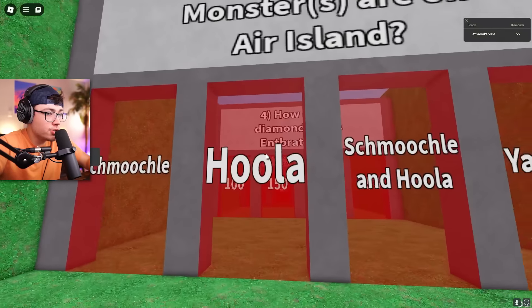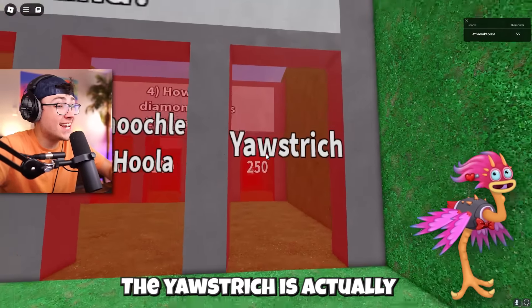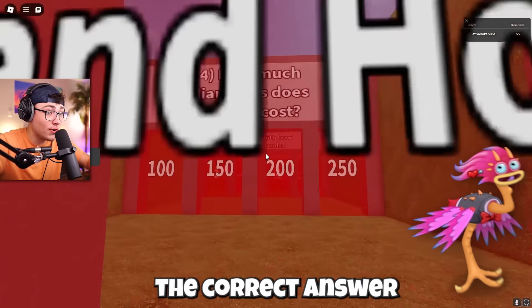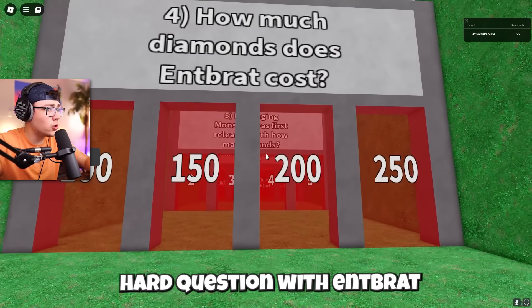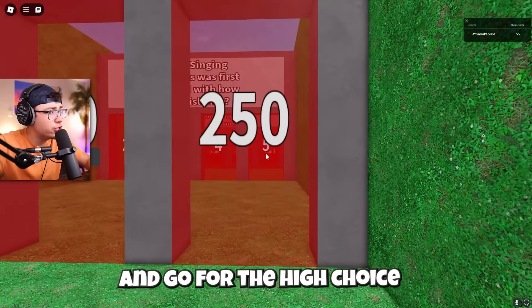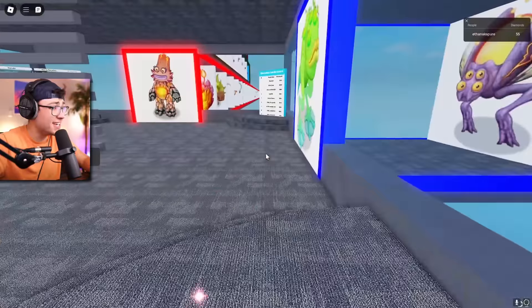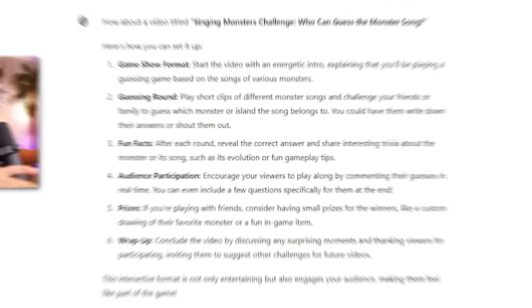Which seasonal monsters are on Air Island? Smoochly and Hula, or Yawstrich? Guys, Yawstrich is actually the mythical monster, so that's the correct answer. How many diamonds does Entbrat cost? That's a really hard question. With Entbrat being a four-element monster, I'm gonna go with 250. Oh no, we got it wrong!